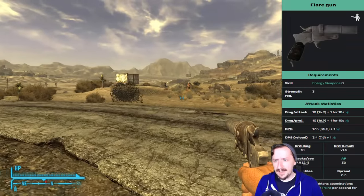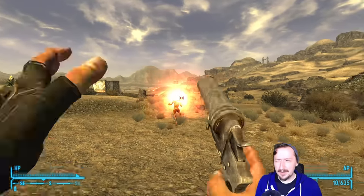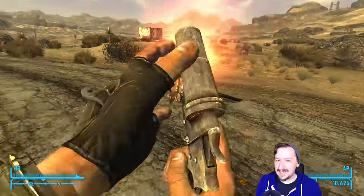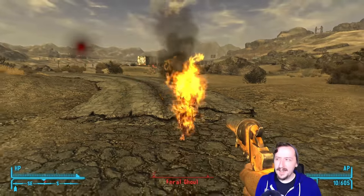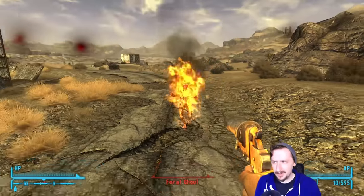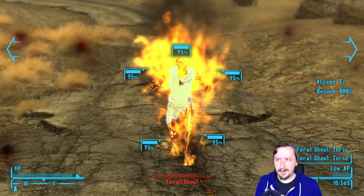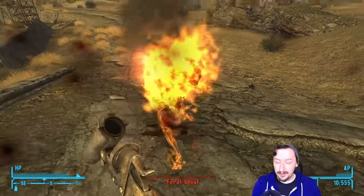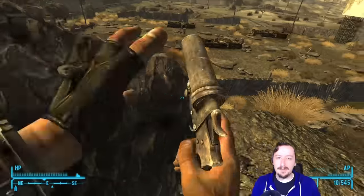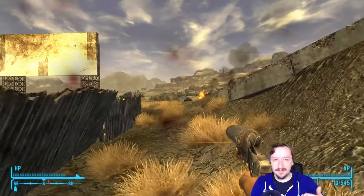At number 9, we have the Flare Gun. The Flare Gun isn't really intended to be a weapon, which is why it is so low on this list. If you try to use it as a weapon, it's pretty bad. It takes a lot of Flamer Fuel — 10 per shot — and it's nowhere near as good as other weapons that use Flamer Fuel like Flamethrowers. It does very low damage per hit, it's a single-shot pistol, and even in VATS it's not that good because it takes a lot of AP to use.